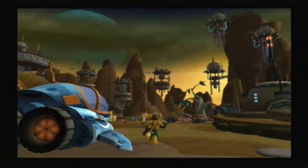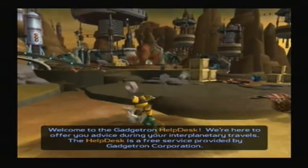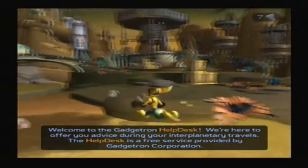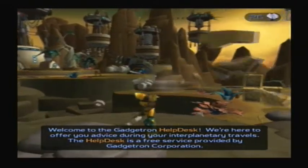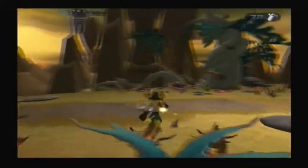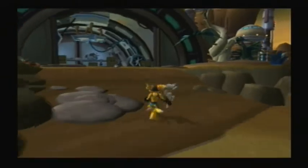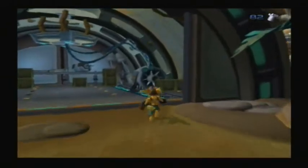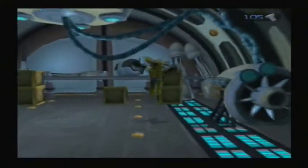Anyway, so here we are. First planet is Veldin — Ratchet's home planet. The crates are used to gain bolts; bolts are the currency in this game. You need bolts to buy weapons, infobots, gadgets, things like that. This is Ratchet's home. There's a picture of Captain Quark on the side.